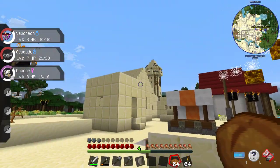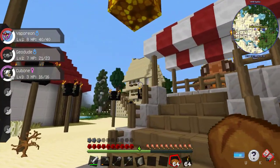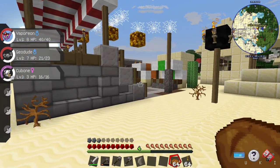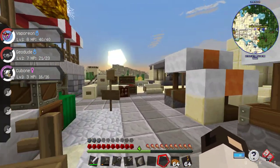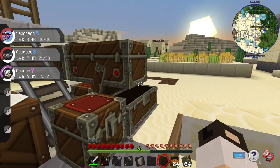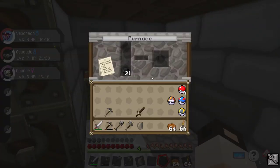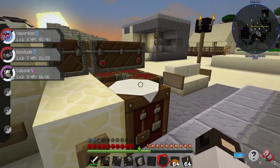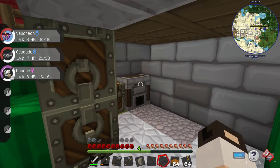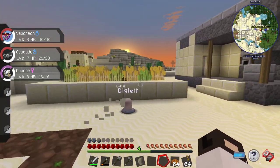Hey guys, welcome back. It's episode 2 of The Last Pixelmon. I went into this house and it's got some chests on different levels — it's just chock full of food. Tons and tons of food. I left it in there. I took this stack of bread, cooked up a bunch of charcoal, and then I made a bunch of torches. I swapped the coal in there for cooking. The sun's going down.